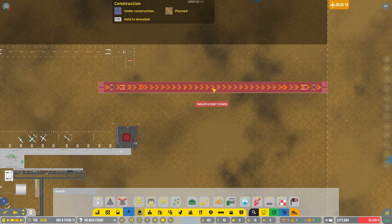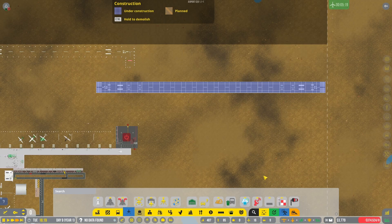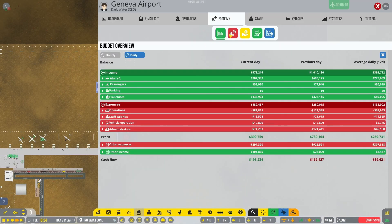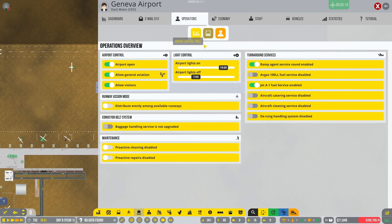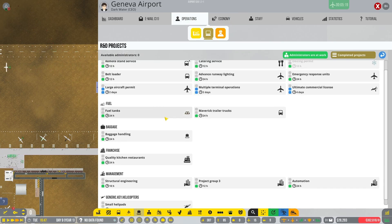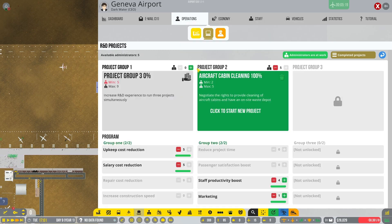Now we're back to insufficient funds - I can't build it there. I do not want to take a loan, and I'm going to crank that up. I don't even know where to go - I guess project group three, why not.